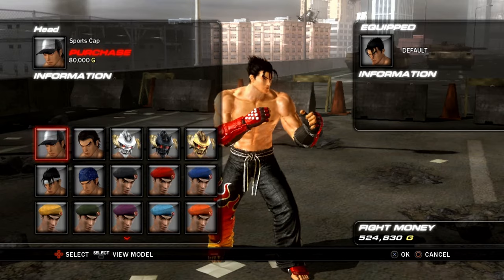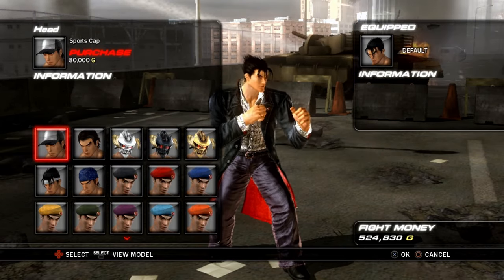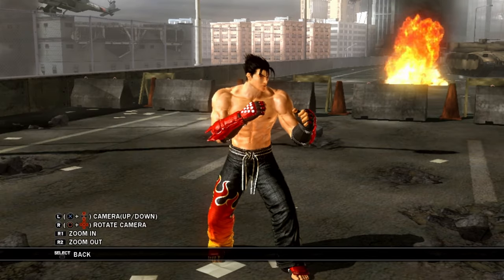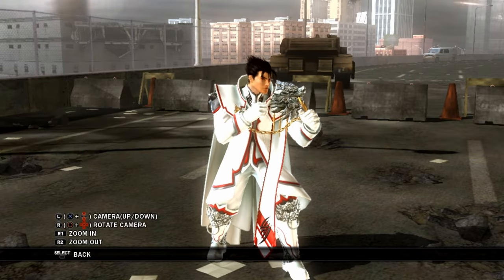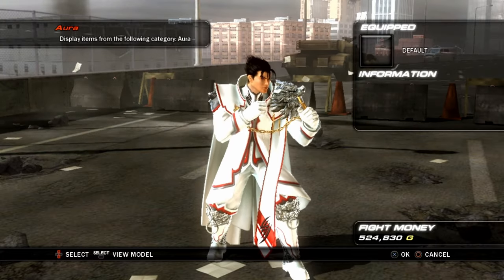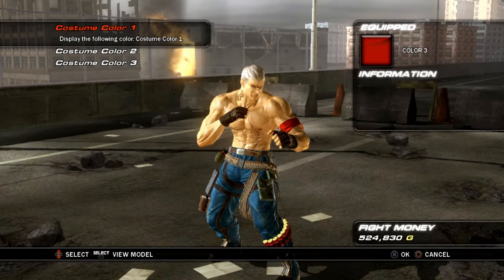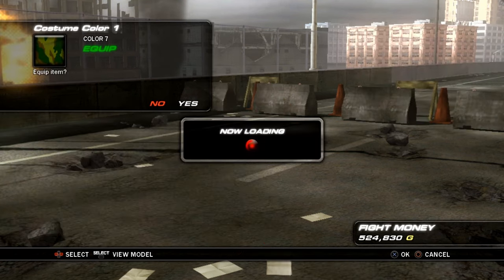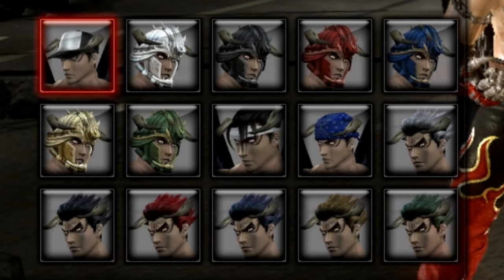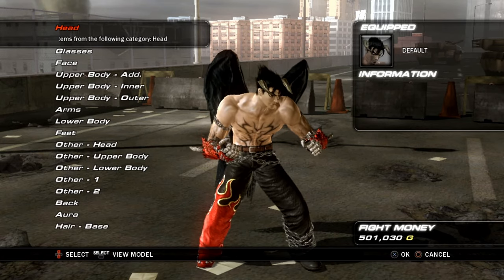This time around, you can equip all the unique items to any of the costumes the character has — it's not locked behind a certain costume. Every character has about two costumes in total, some have three, and usually the third costume you can't customize unless you want to put an aura around it. This time around, you don't have to pay to change the base colors of the costume like you do in Tekken 5, and on top of that they now offer different colors on unique items.